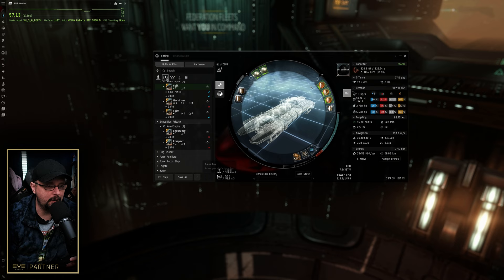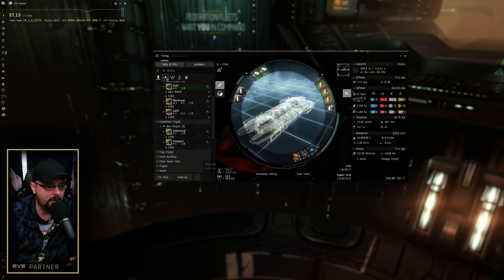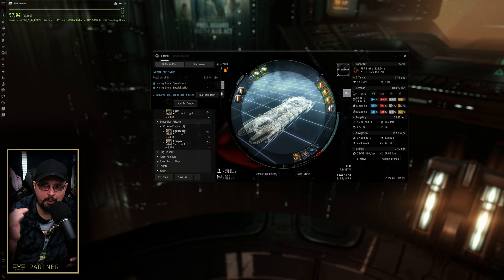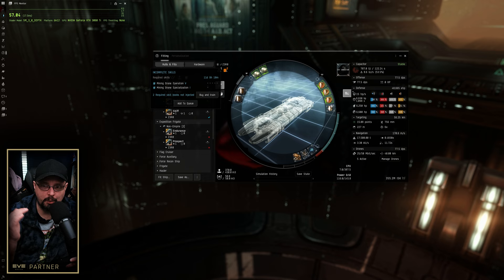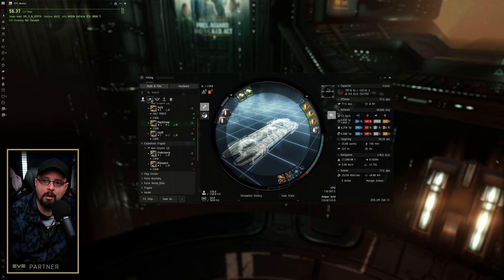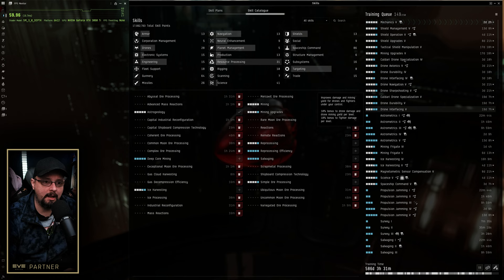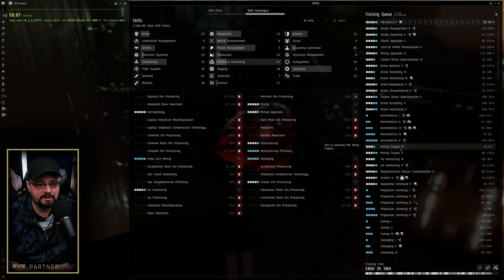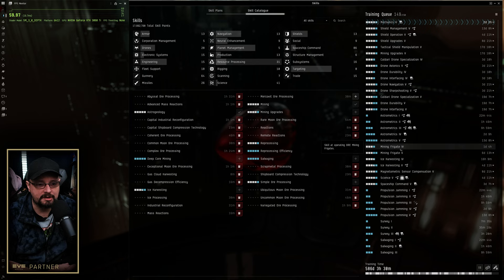Looking at the Hulk fit - that's the one we bought the other day, so we know it can run that. The Mackinaw fit issue comes down to mining drone operation and mining drone specialization. We're not really planning to run mining drones on these Mackinaws right now, but they're in the actual fit, so we'll look at buying those skill books and putting them in the queue. Overall this character isn't far from being able to run either the Hulk or Mackinaw fit, so it's pretty close to full operations.